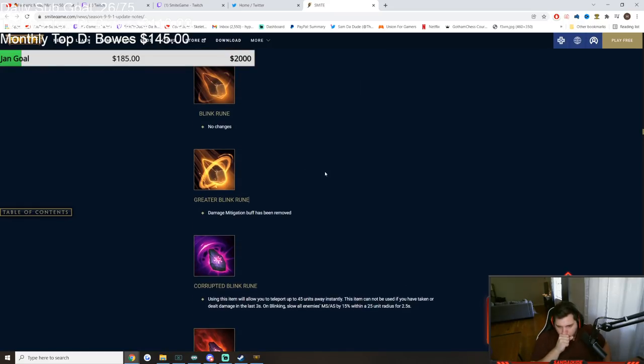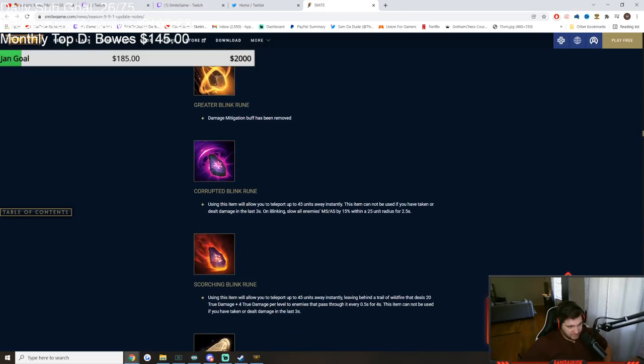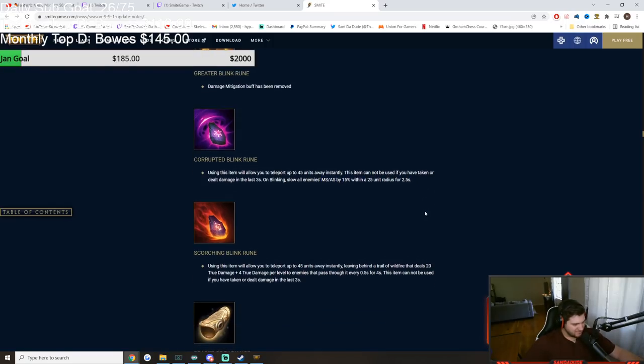Blink — no changes to normal Blink. Damage mitigation removed from the upgraded Blink, so there's literally no reason to upgrade Blink. But the tier 3: using this item allows you to teleport 45 units away instantly. It cannot be used if you have taken damage in the last 3 seconds. On blinking, you slow all enemies' movement speed and attack speed by 15% within the radius that you land. That's really good — if you're Kali, your main issue is people running away, and now you're slowing them when you blink on them.